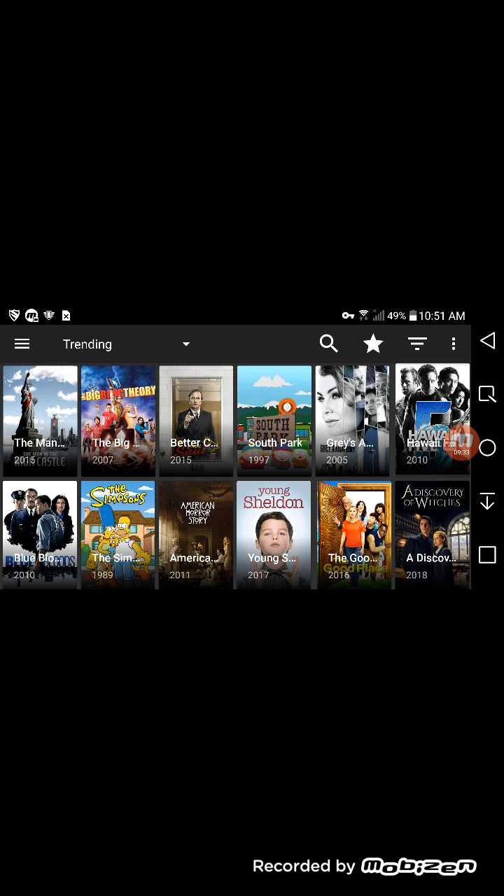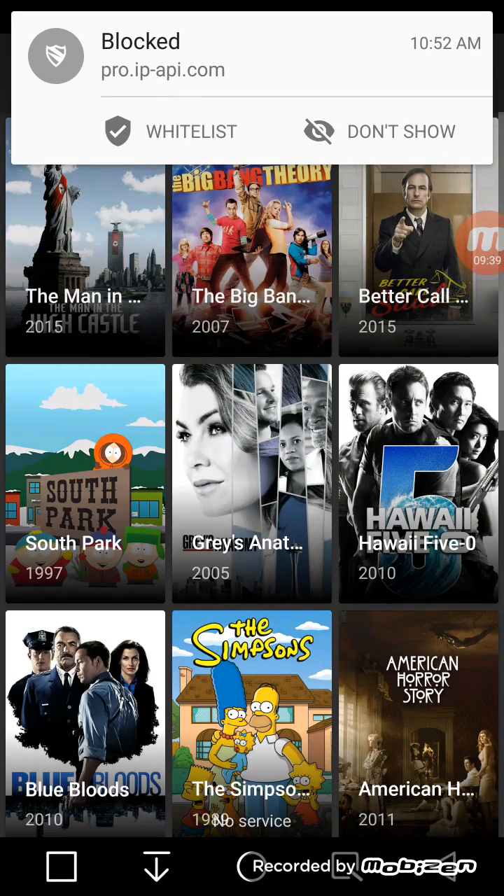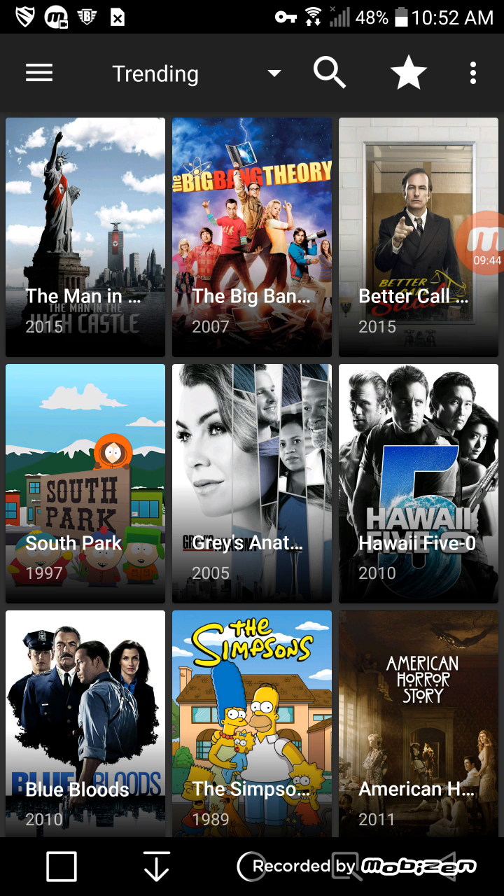I'm tempted to click Don't Show on those things that keep popping up at the top. But as I said, this will work with Fire Stick as well. To run Blockader on the Fire Stick and use it to set it up and use the settings, you will need a mouse toggle — it won't work with your regular remote.